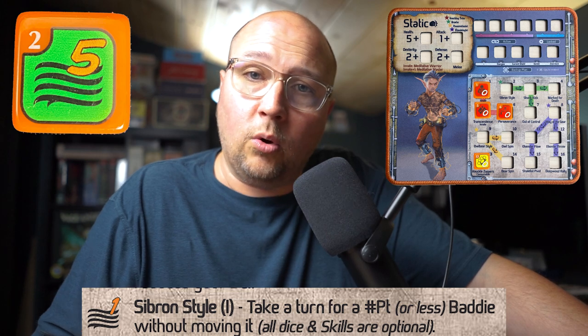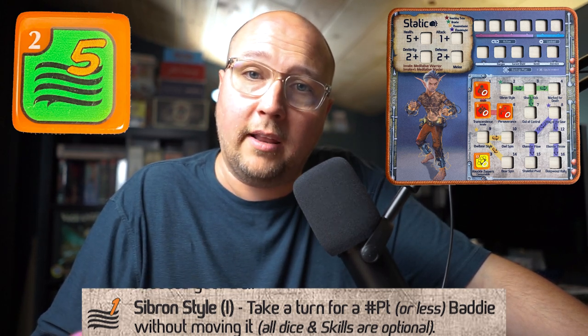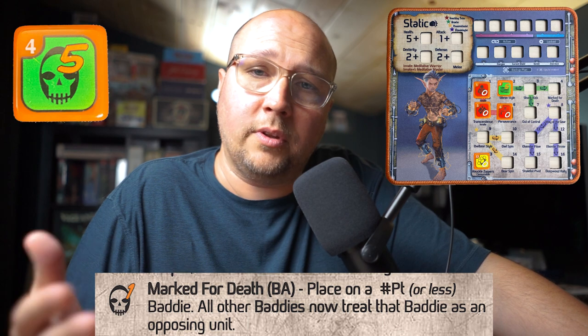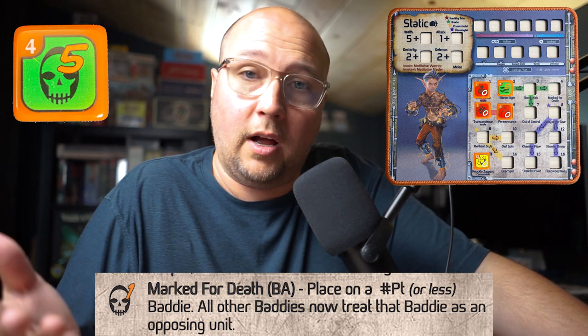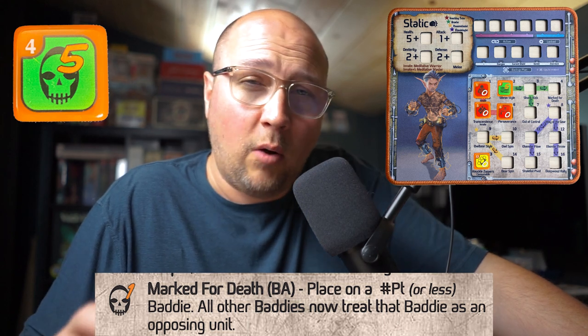Now I'll highlight some skills that are absolutely awesome for controlling the board while tanking those hits. Sibron Style is a great option — when rolled, it's an instant use die where you can essentially take a turn for a baddie. Another die I found really fun was Marked for Death. It has two sides with double bone results, which is great if you're trying to uptick Knuckle Zappers and control the board with electrify.